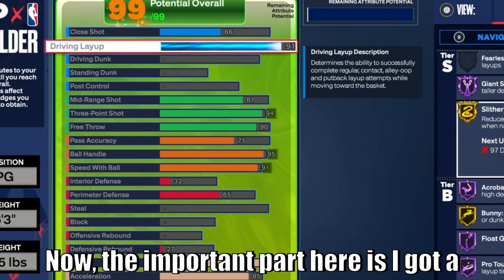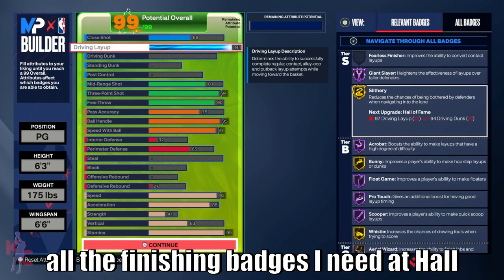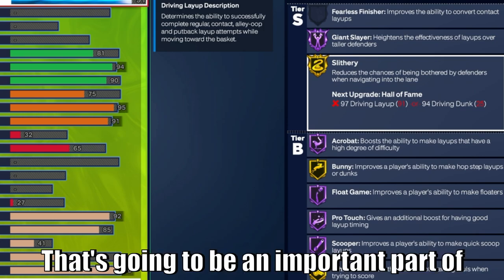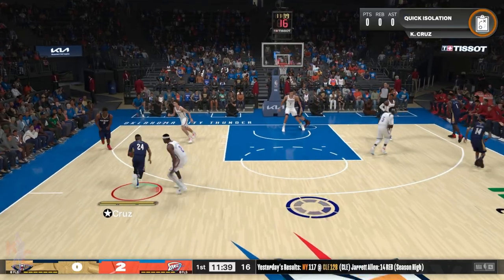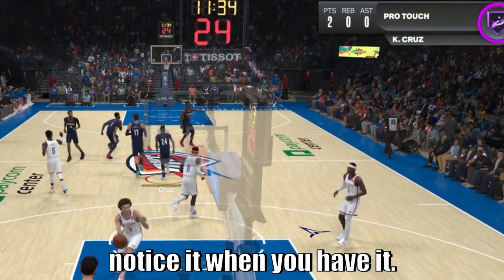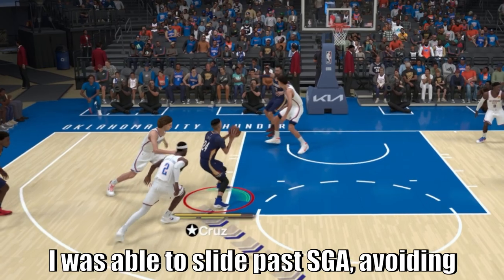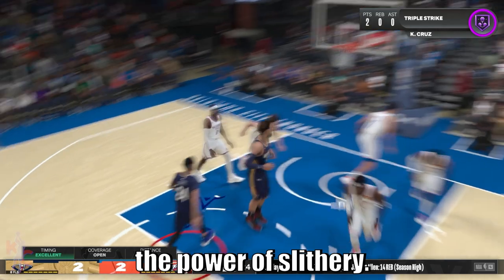I got a 91 driving layup rating, which gives me all the finishing badges I need. Hall of Fame Float Game is going to be particularly important, and I also wanted to get Gold Slithery. That's going to be an important part of my build because I've got a low-strength build that relies heavily on speed. Slithery is one of those badges you might not notice when you have it, but if you don't have it you're going to notice it more and more. Take a look at this activation — I was able to slide past SGA avoiding his contact, and that's the power of Slithery.